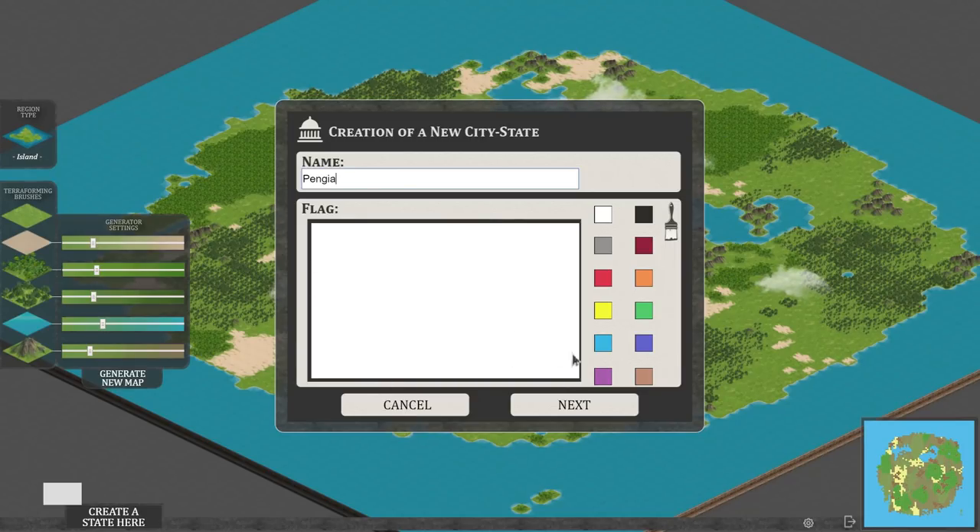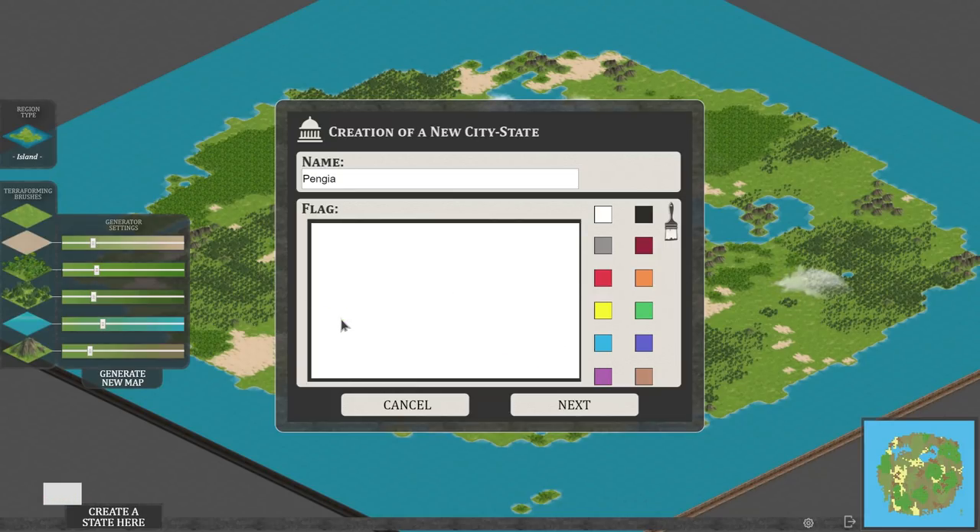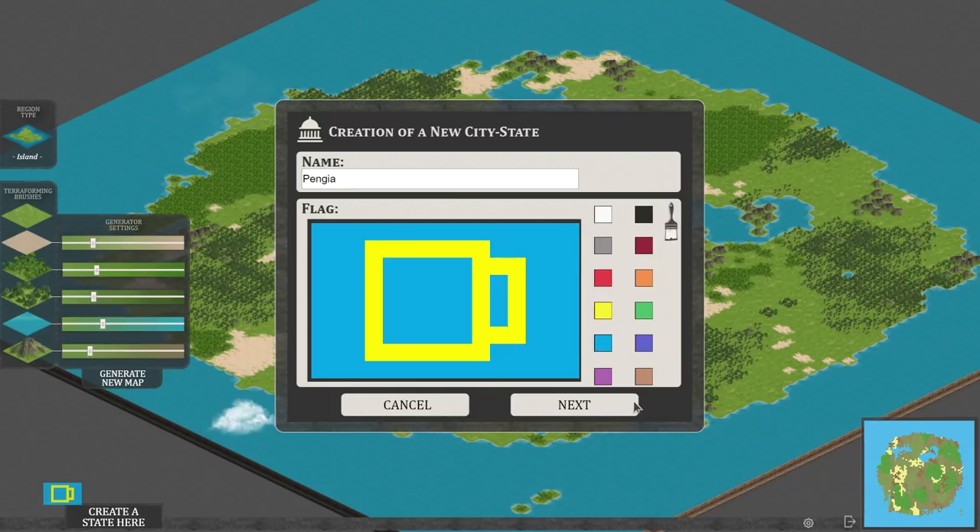This is a nice touch — you get to draw a little flag. You can just scribble and do whatever you like. However, I think I know exactly what we're going to do for the flag of Pangea. There we go — Geek Cupboard colours representing a sort of sideways look at a cup of tea. It's got the Geek Cupboard colours right next to each other, which is tremendous. Cup of tea for Pangea. Next.